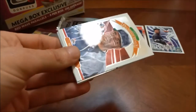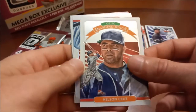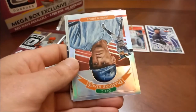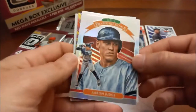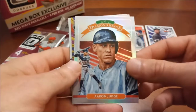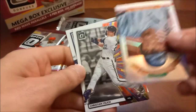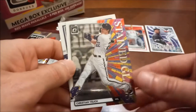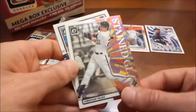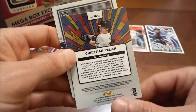Here's our next pack — first one is a Nelson Cruz Diamond King. Next up is an Aaron Judge, and that is a prism, so that's a nice one there. Next up, it's upside down, and we have a Christian Yelich Stained Glass — that is really cool, I've never seen one of those before, awesome design.